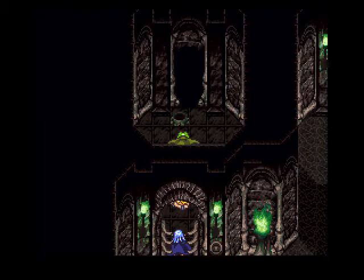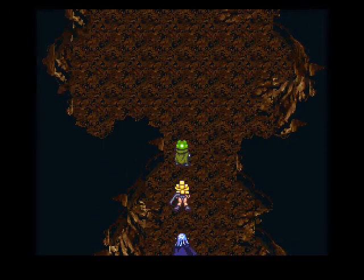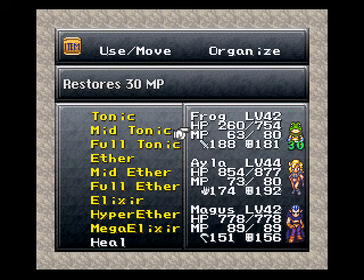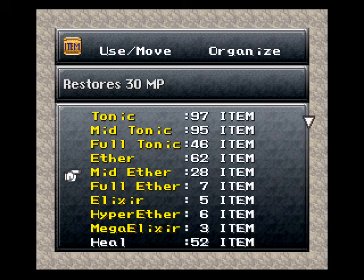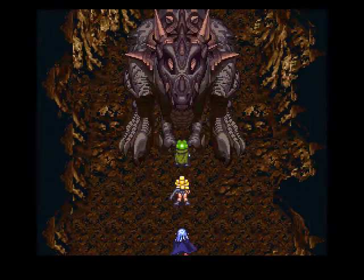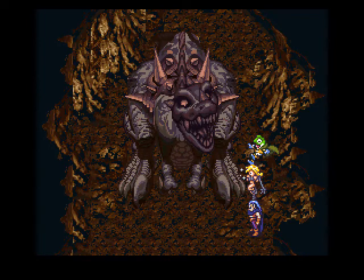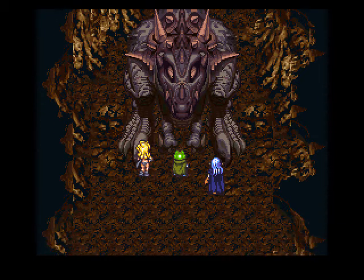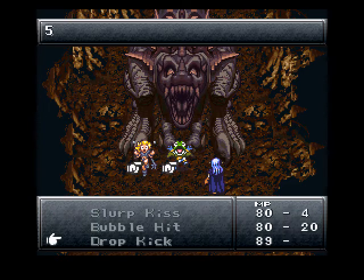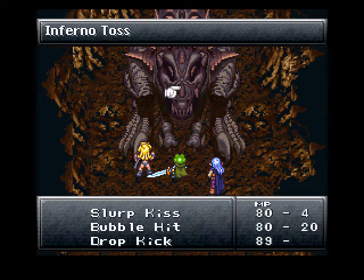Alright everyone, I'm back and we are right up to the boss. What's the giant's call? I put Frog back in because I'm gonna need him for this battle. Ladies and gentlemen, I present the Rust Tyranno. We're gonna use Dropkick on him.